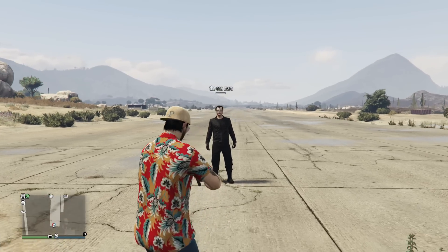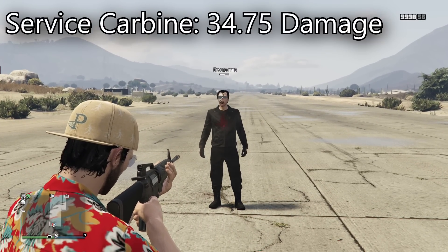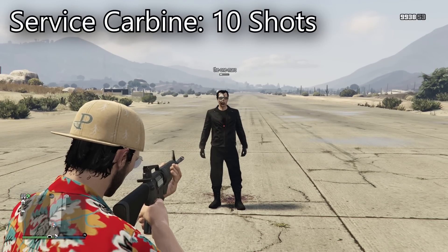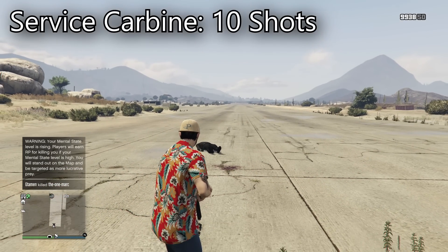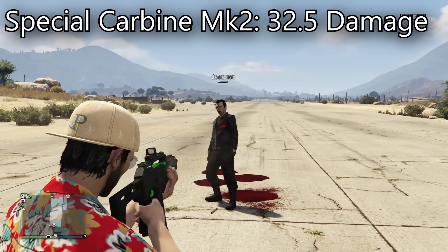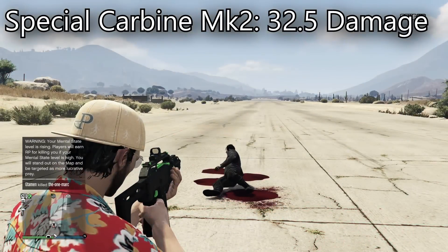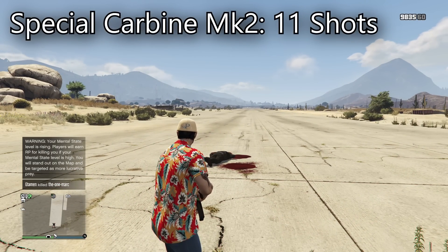To start off with, the Surface Carbine does a total of 34.75 damage per bullet, making it a 10-shot kill to the body. When it comes to the Special Carbine Mark II, it does a little bit less damage at 32.5 damage per bullet, taking 11 shots to kill someone when shooting them in the body.